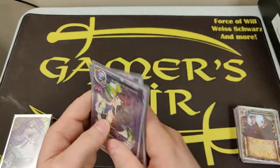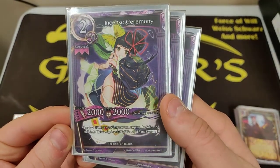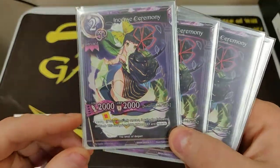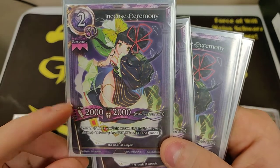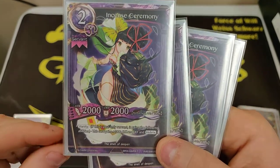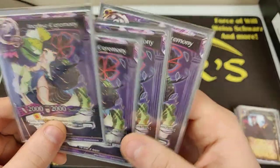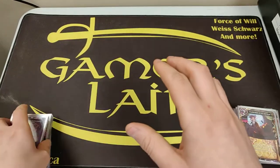That brings us to our first creature: Incense Ceremony. It's really important that it's a two-cost — it's your cheapest creature, and you won't get anything anywhere close to this, so opening with Incense Ceremony is ideal. It's a 2k/2k, and with Vanity it gets another 1,000 in each stat as well, plus Hubris, which is also important. A very strong way to start the game — it's a good defender or a good attacker.